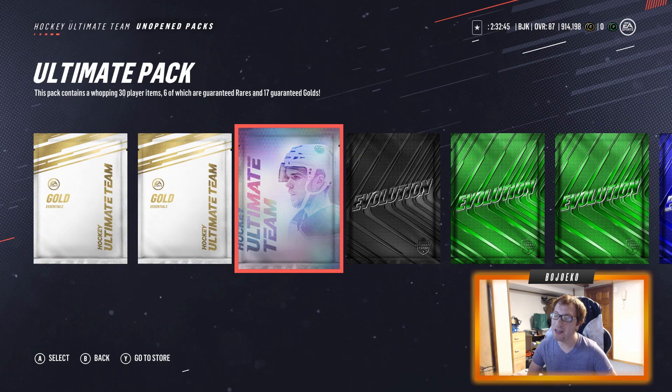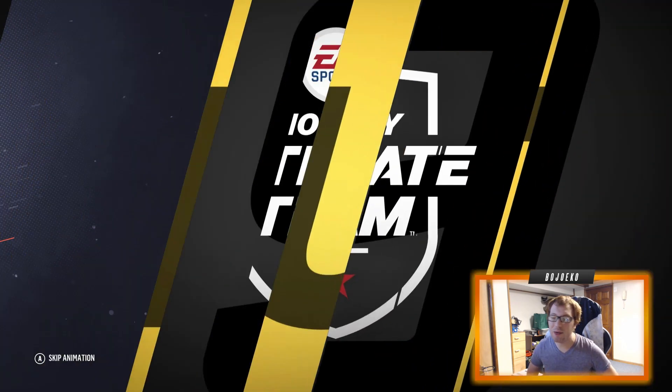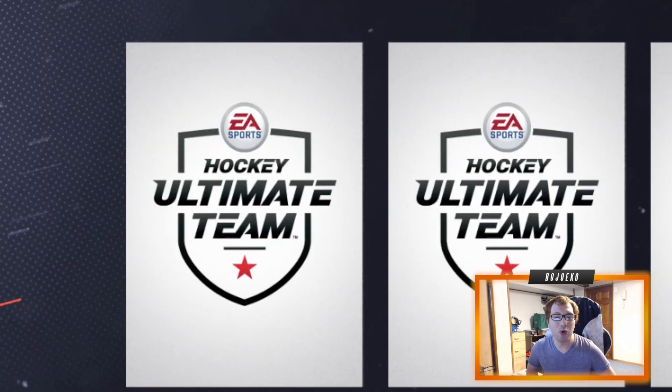I wanted to finish the next tier to get like three Gold Pluses and a Silver Plus, but I'll take an Ultimate pack — not going to complain. We're going to start off with the regular Gold packs just to warm things up a bit, beginning with the normal pack method — nothing too fancy, just opening a pack as normal and seeing what we get.